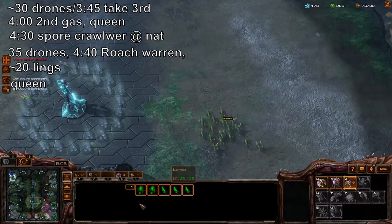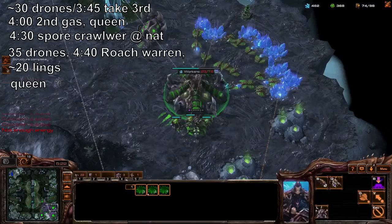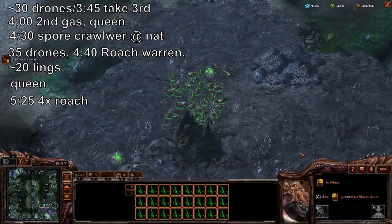Build a queen. Your overlord speed should have finished, so you should be getting some free scouting in their main base to ensure they're not going mech or something super weird. Build a couple of roaches. Make sure you're not getting supply blocked, spread your creep, and keep your extra queens on a hotkey because they will be used in army engagements.